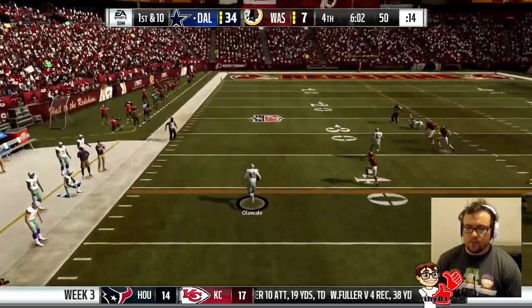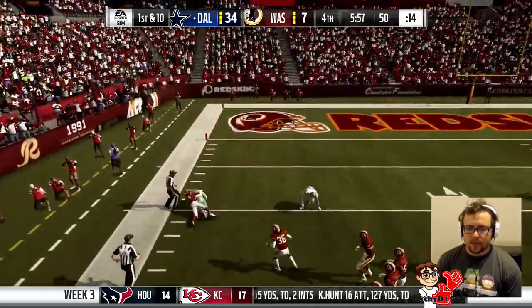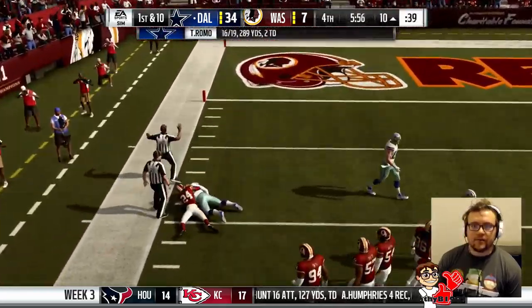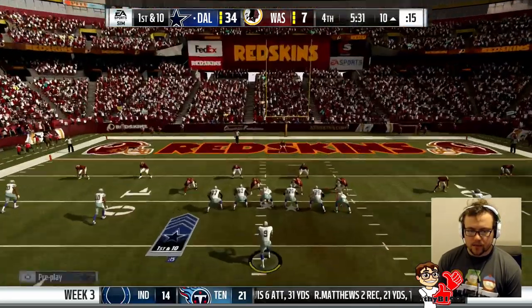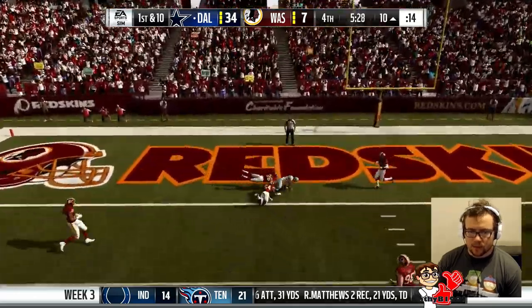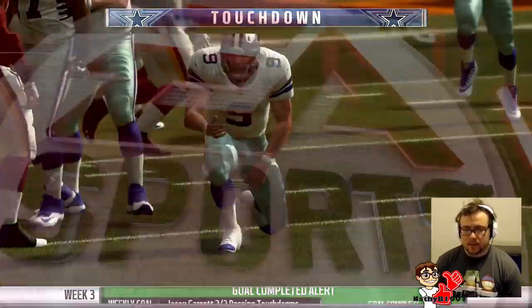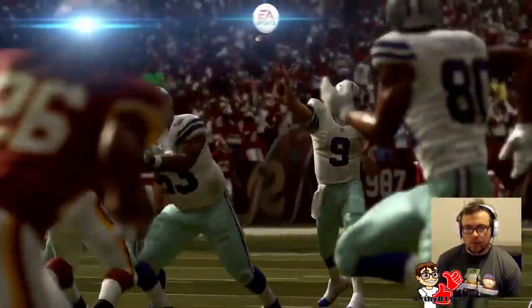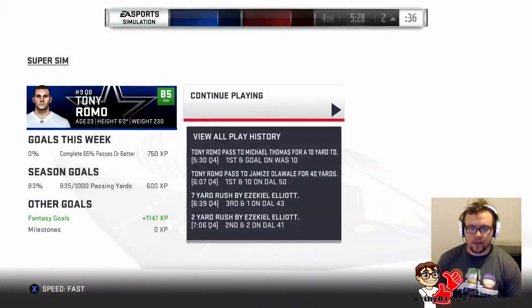Oluwale wide open in the flat — he's a tight end converted to fullback, used to those catches, gets 40 yards. Looks like man coverage. I want to hit Michael Thomas — it's zone — well, touchdown! Thomas has another touchdown, Romo has another touchdown, and this game is well and truly over.